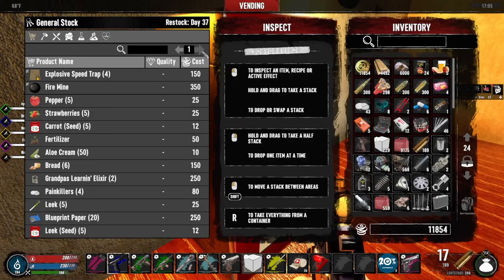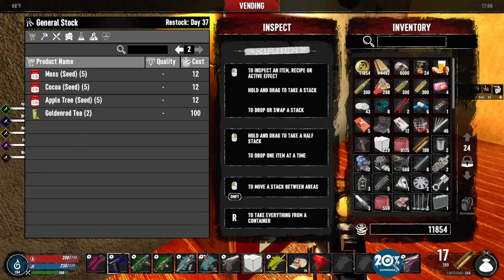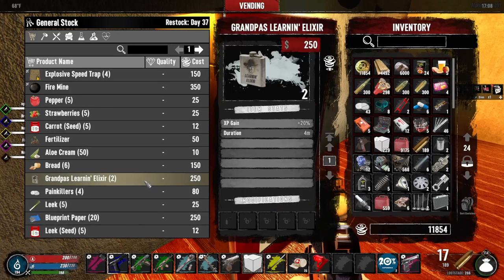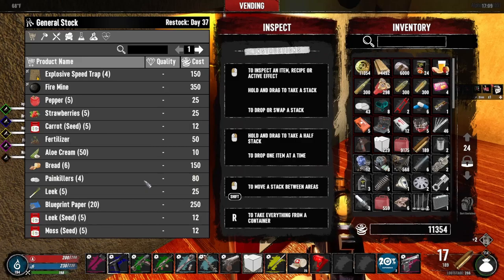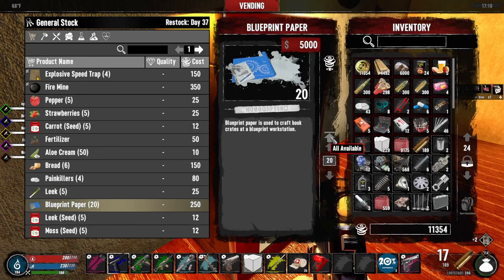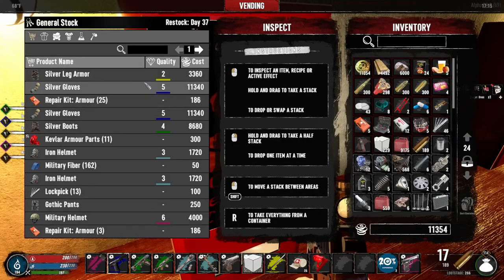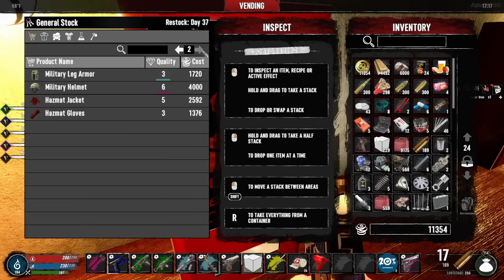This is more survivalist. Grandpa's learning the elixir — I think I'm fine. I got like two of these 20% experience cards. Do they stack? I think that they do stack — I could be wrong, but I think they do stack. How much is this worth? No, that's too much money. We got covert silver leg armor — we're going to pass on all that.